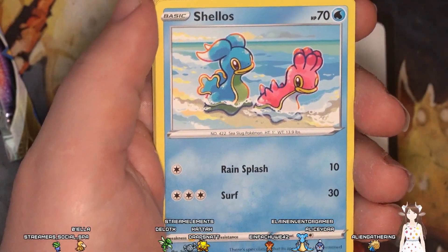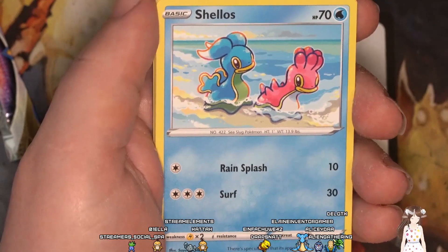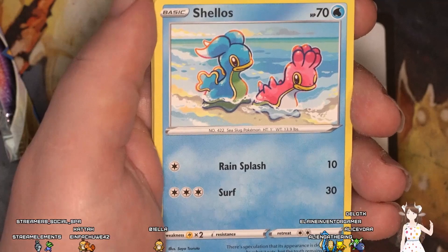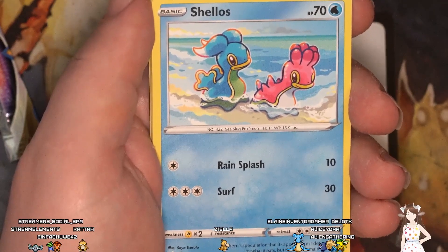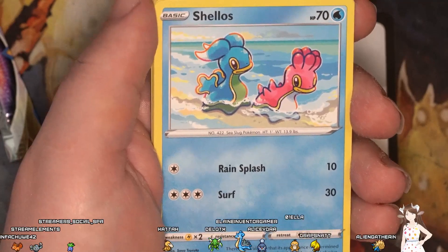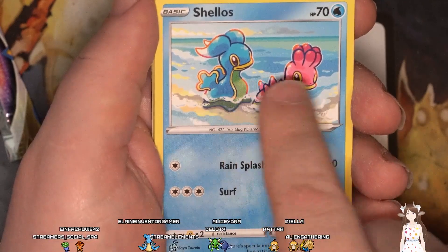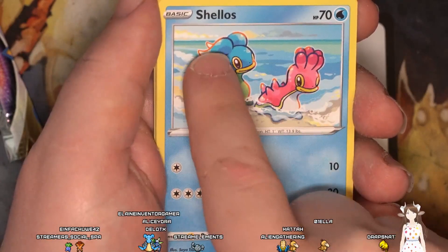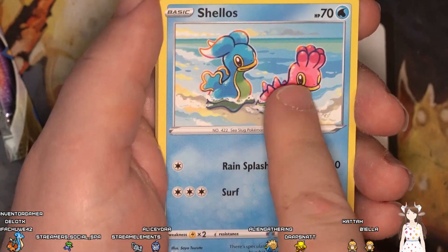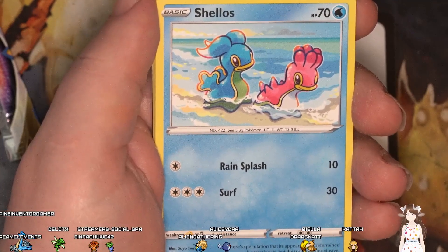Shellos — you got the pink and the blue one there, which I really like. This is like the first Shellos and Gastrodon where you actually get to see the variants. There's two different colors — pink and blue — and they actually have different designs too. The pink one's got a circle thing, the blue one's got a wavy hairstyle. Same with the fins — this one's spiky and that one's not. You get to see the differences; it's just not color, which I like.